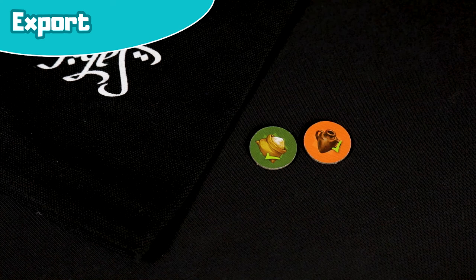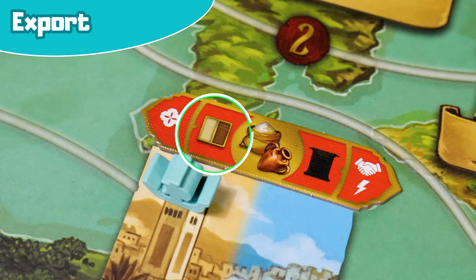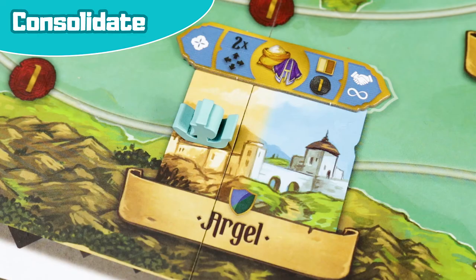Afterwards, deliver up to two of your goods from your storehouses, placing them next to the raw materials goods bag. You earn one prestige point and one paria for each good delivered. You will also receive an additional prestige point and paria if you have met the demands of that city. Finally, receive the city bonus.